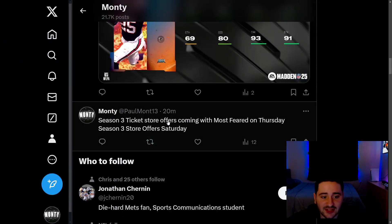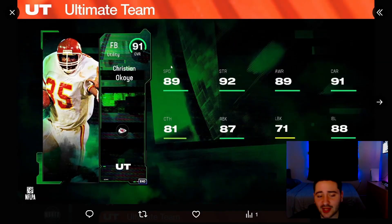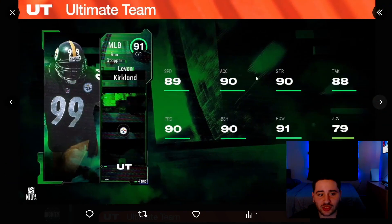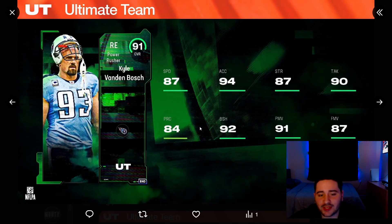Season 3 ticket offers are coming into the game with Most Feared on Thursday. The Season 3 store offers will be in the game on Saturday, so you can upgrade these cards to a 90 overall starting Thursday. Christian Okoye: 91 overall, 89 speed, 92 strength, 89 awareness, 91 carrying, 81 catching, 87 run block, 88 lead block. Then 91 Lavon Kirkland: 89 speed, 90 acceleration, 90 strength, 88 tackling, 90 play recognition, 90 block shed, 91 hit power, 79 zone.